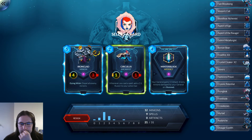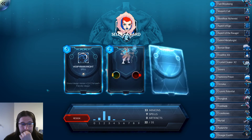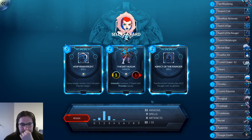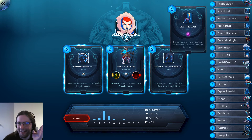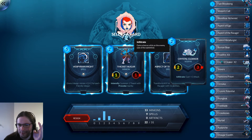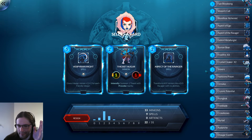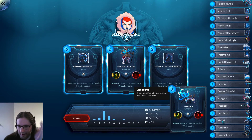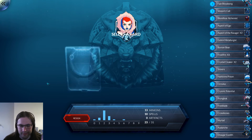A Circulus — that's good. Do we have enough Vespers to play this piece of crap? We have Vesperic Core, one Borean Bear, two Cloakers, a Shivers — that's five. And Myriad is six, so no. This is also bad, so I guess we're just picking Aspect of the Ravager again.